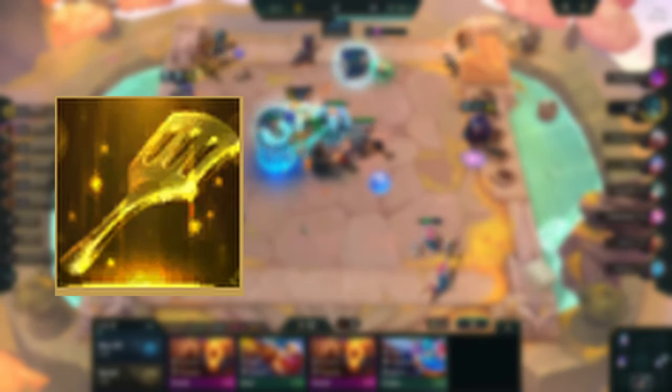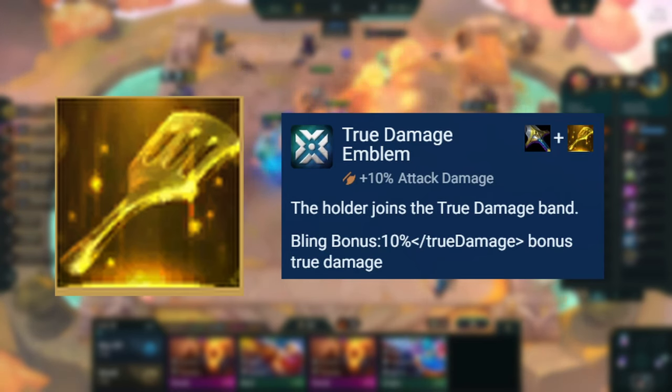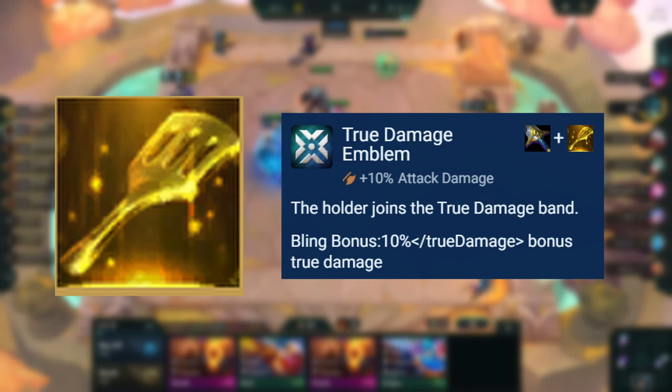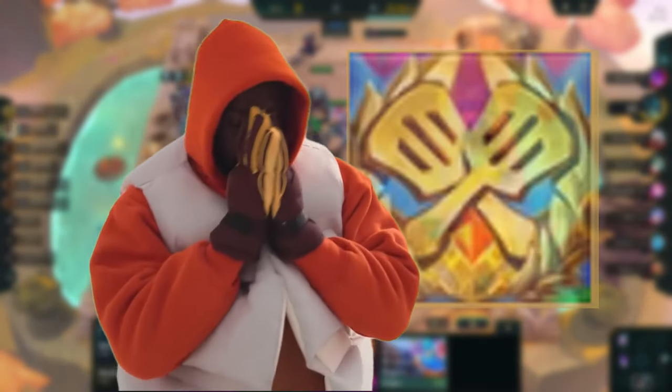If you get a spatula, we don't really have any good options. The only emblem that we can use is True Damage Emblem, but it's not great, as we don't run Echo as our main tank and the 10% True Damage from the emblem is not good enough to replace a damage item on TF. Therefore, ignore the spatula if you get one, and instead pray you can turn it into a Tactician's Crown.